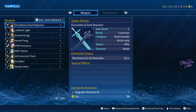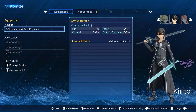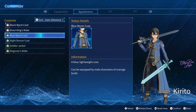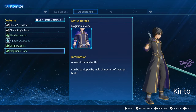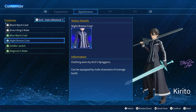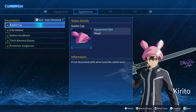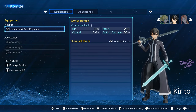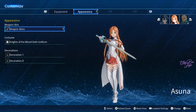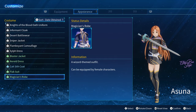Weapons and accessories — sword. Oh, this is the character customization! I can see the Alos/Spriggan Kirito. This is really cool, I like it. Decorations — we don't have any accessories, that's pretty weird.